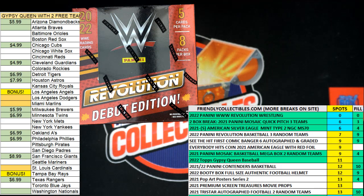Here we go, this is a filler for 2022 Panini Revolution WWE hobby box. It is for five spots, or 25 wrestlers, because it is five wrestlers per spot — so five spots in the break.